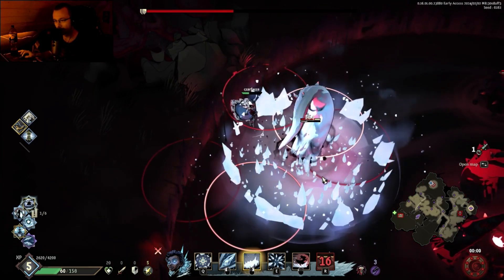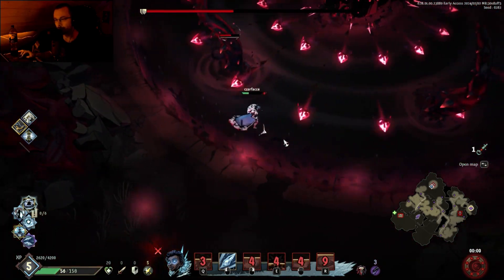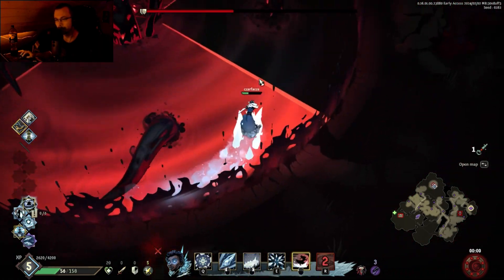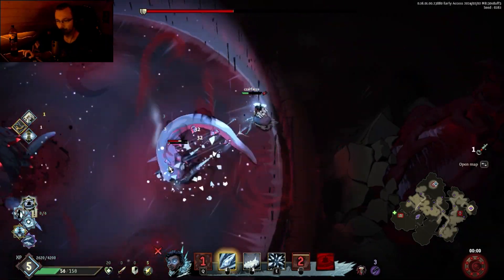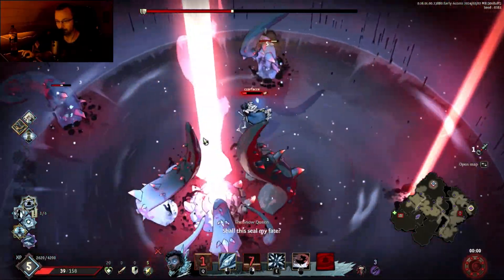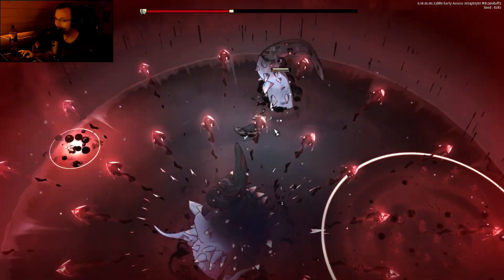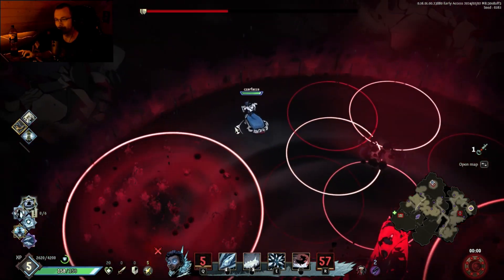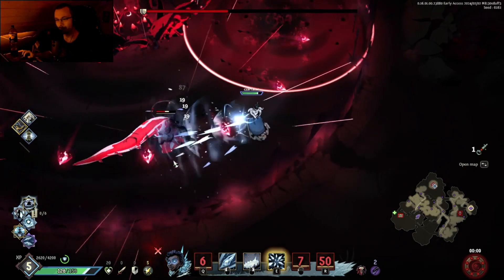I think I got the heal orb there. Shield protected me a little bit there. Get everyone — get everyone. And now everyone is affected and I'm dead. Spammed Q there for the shatter — iframes. Also got the shield.